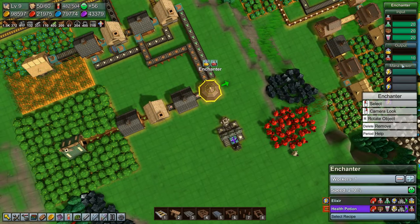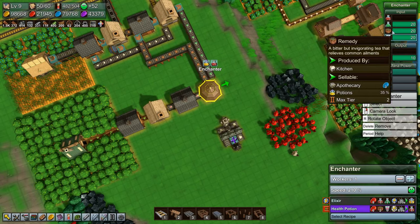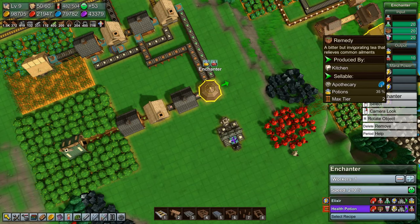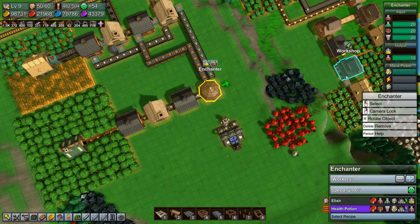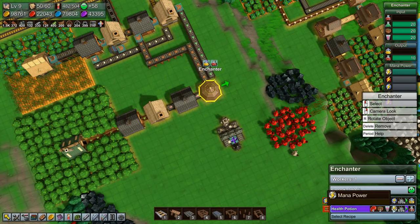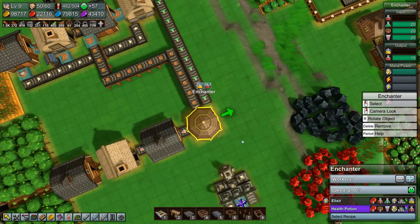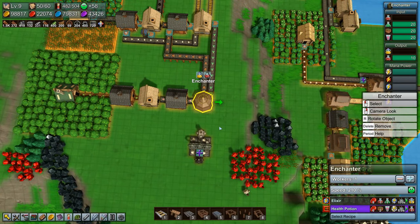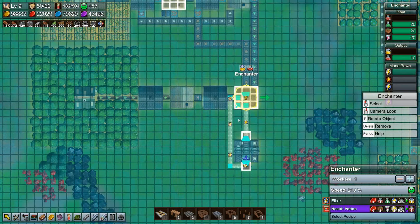Are we producing here now? We have health potions as output — we have remedy, fruit juice, and antidote — why are we not making elixir? It needs water power to make elixir. Dang it. So that means that we need two enchanters: one to make elixir and one to make the other. That kind of sucks.